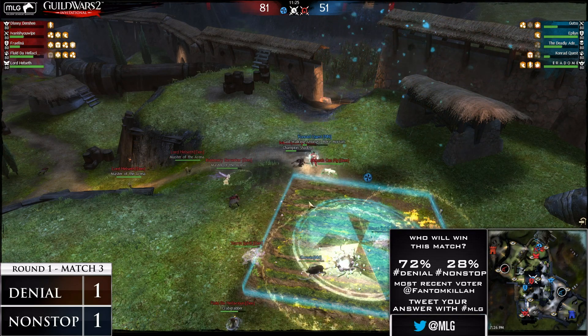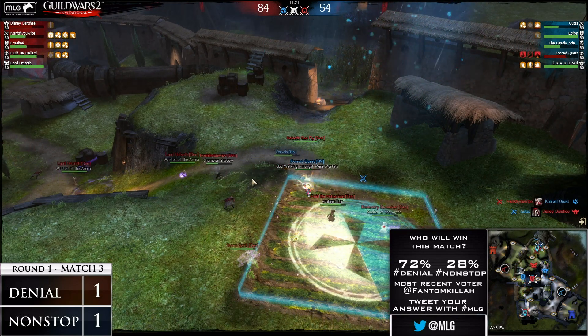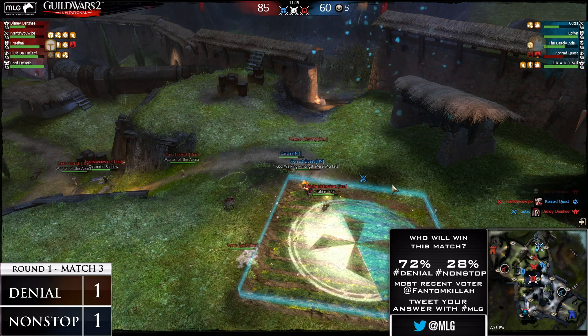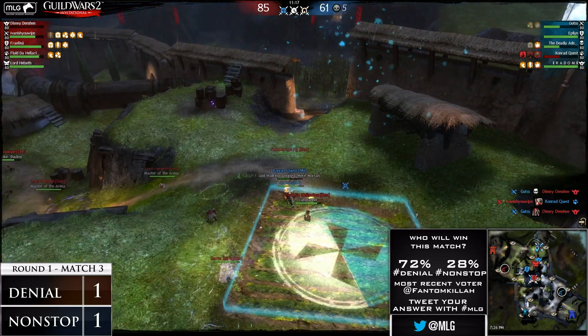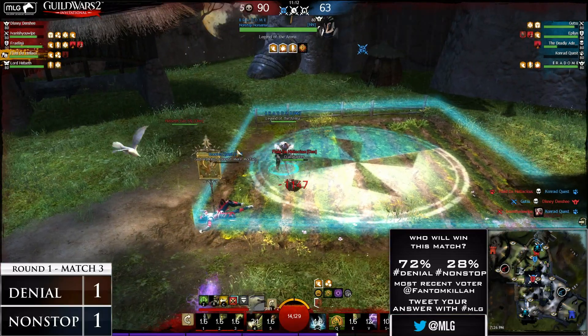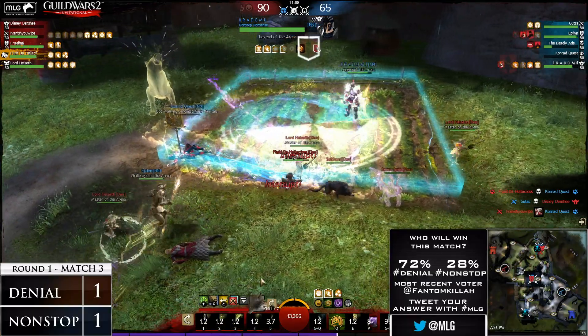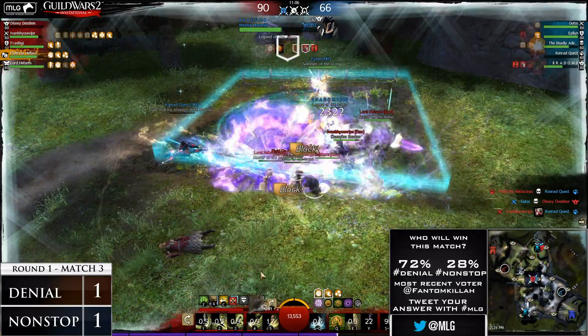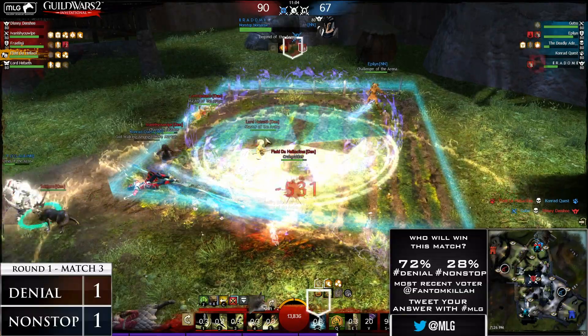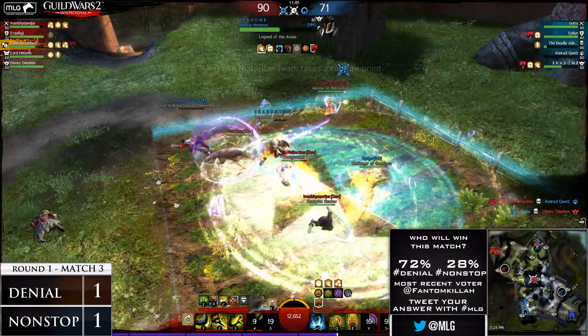Let's check out what's going on at Waterfall. We do have Conrad Quest camping at this point, able to stay up. But we do have I Vanish You Wipe coming in. Fluid's going to go in for the stomp - if he doesn't get interrupted - and it looks like he does. Let's go in for a closer view of the stomp as Conrad does get speared. There's Radom though - he's coming in on Fluid, able to knock him off the point. Denial will not be able to start capping this point just yet. Hellseth comes in and he's going to have the ability to support here, and Vanish is here as well. So it's going to be a 2v3 against Radom and Epile.